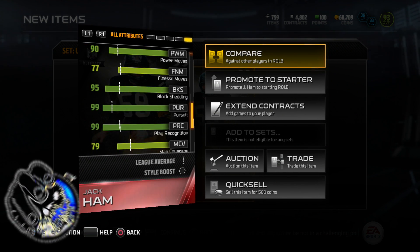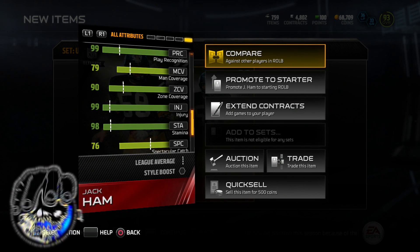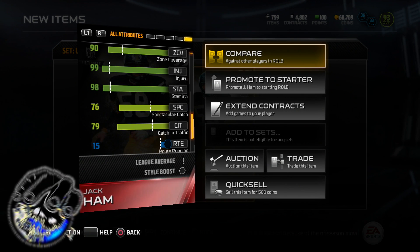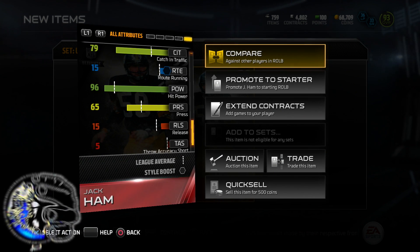He's got a 95 block shed. Man coverage — I don't really play man, I'm always in zone, so 90 zone is crazy for me. 99 injury, so you ain't going nowhere. 96 hip power.